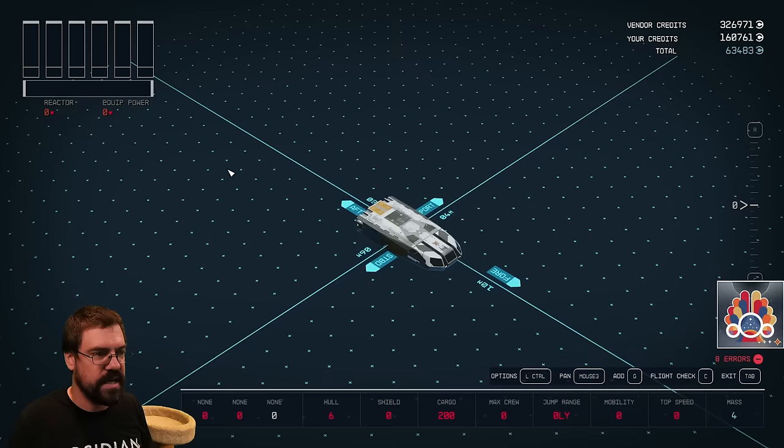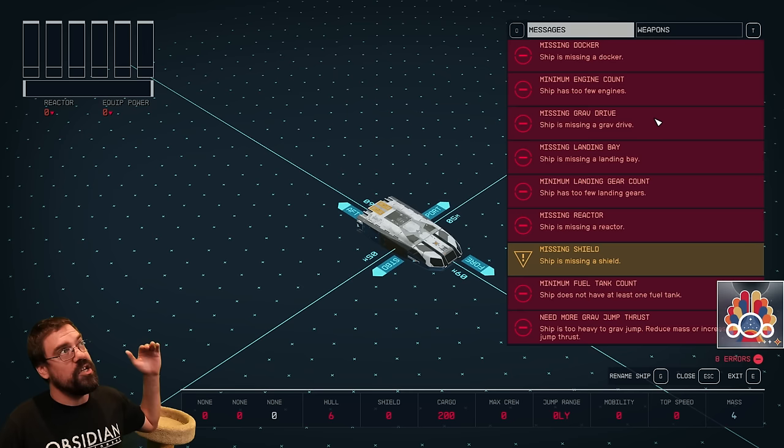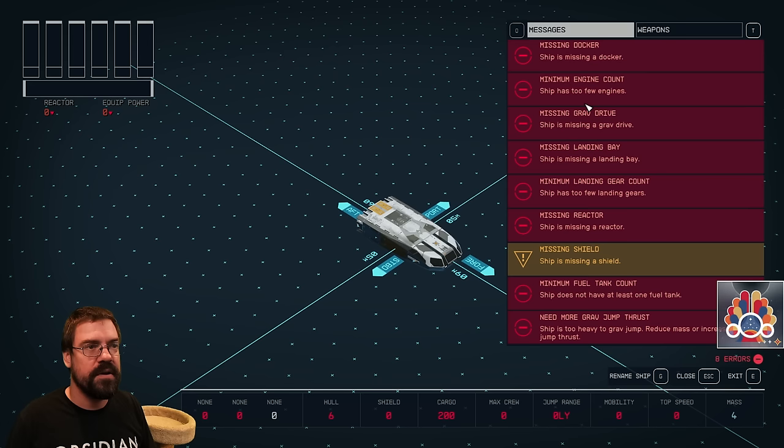We're just going to pick a starting cockpit and put it down. If you notice, once we place it, we no longer have the 'you're missing a cockpit' error. Using the C key, you can kind of work through the list of what you need. The next thing we need is a docker.